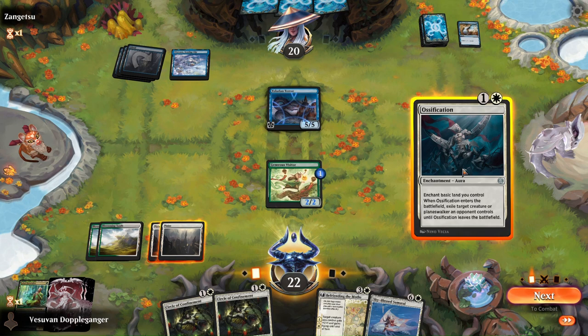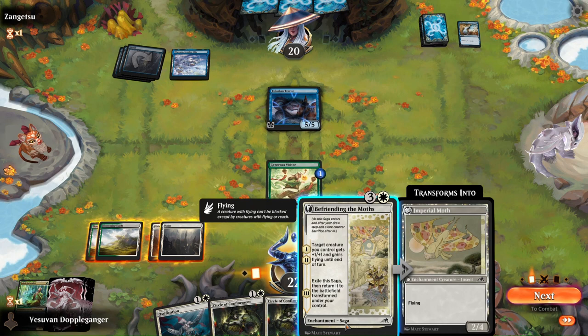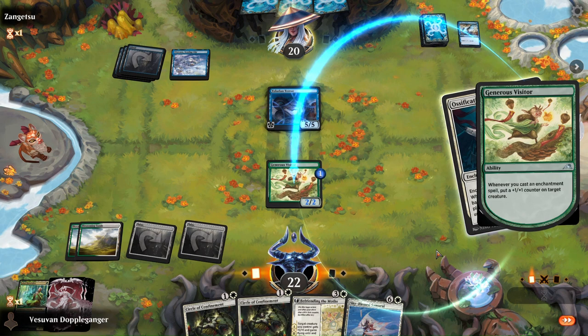There are two ways I can play this. We can play the Ossification and get rid of the Terror — the Circle can still hit the Haughty Djinn. Or we can play the credit mods, give our Generous Visitor a token plus another +1/+1 and flying. Let's actually go with the Ossification.